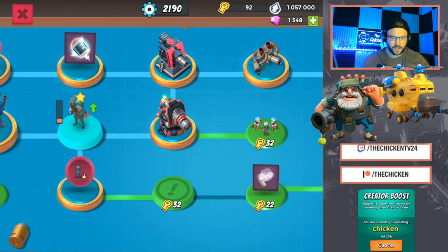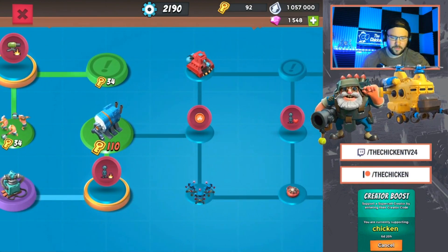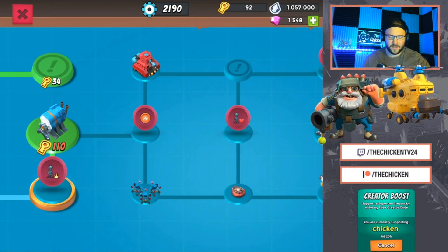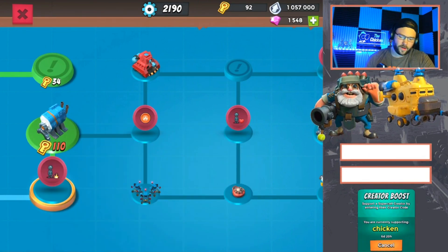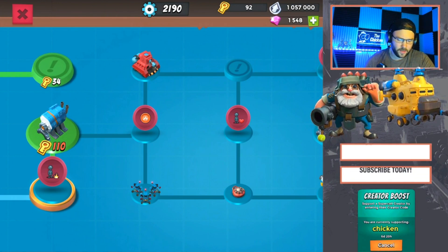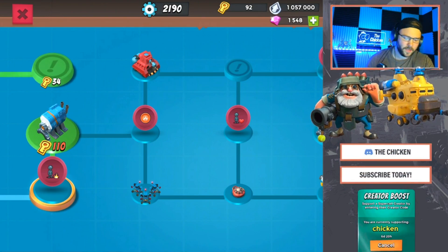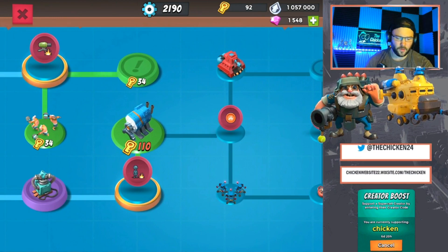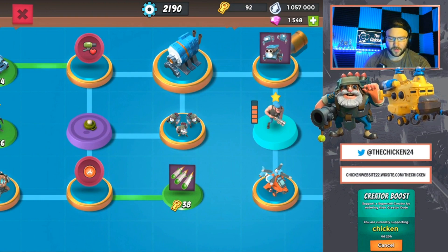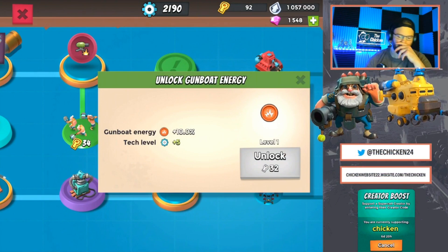Basically what my plan is here: we want to get six engines, gunboat ability, and seekers all at the same time. So we're just going to hoard our keys for right now. I almost have enough for six engines — I'll be very close by the end of today, actually more than enough. So we want to be able to do that all at once — that's very important. While I'm firing up those chests, I'm going to have a ton of resources, and I don't think seekers are that expensive, and gunboat obviously isn't that expensive either.